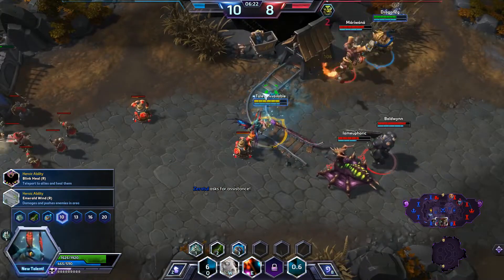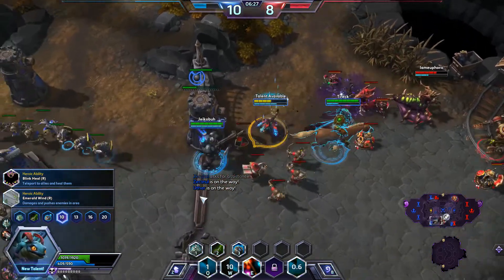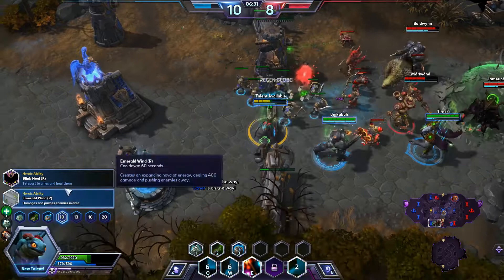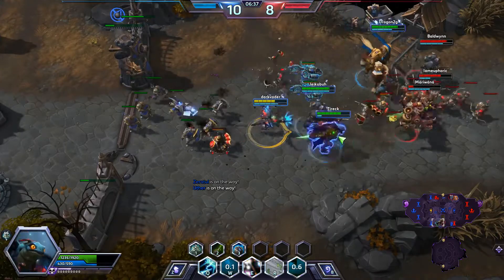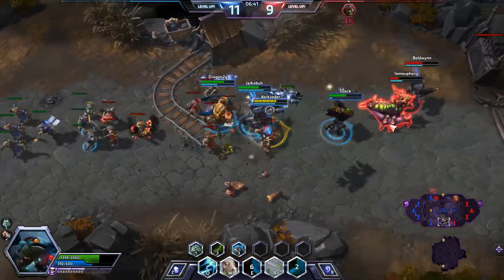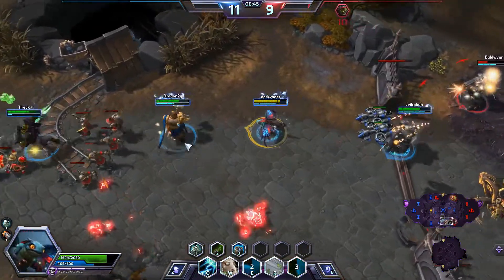We need some more utility spells. Brightwing doesn't really excel at damage in my opinion. So we're going to pick up Emerald Wind, which pushes back all enemies in the area — a really great way to get people off your team. And we are going to push them back into their base.